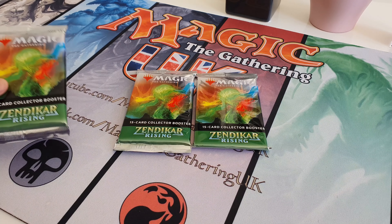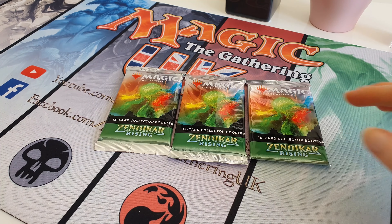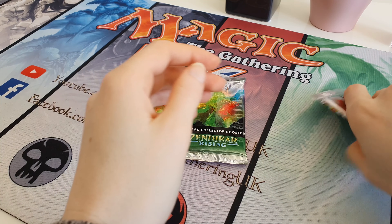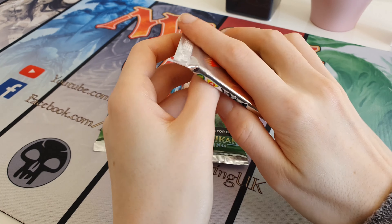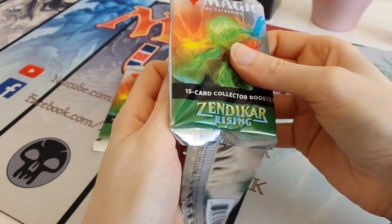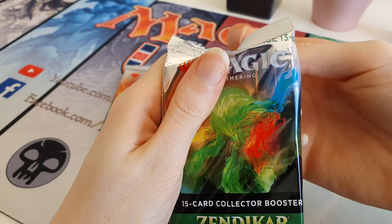There's not a lot of good stuff in this set in general but I'm hoping for a foil full art pathway because those look amazing. Other than that, Scute Swarm would be pretty cool. Full art or the alt art Lotus Cobra would be pretty nice to get as well. As I say there's not very much of value in this set as a whole, so just for a bit of fun really, see what we can get.